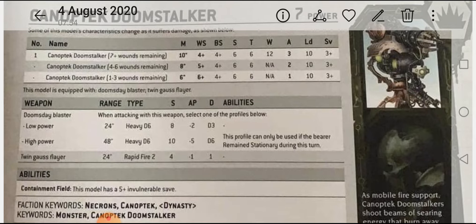Its big heavy weapon is hitting on fours. The weapon itself is called the Doomsday Blaster, and when attacking you select one of two profiles. The low power version is 24-inch range, Heavy D6 shots, strength 8, AP minus 2, D3 damage — that's powerful enough on its own. But the high power version is 48-inch range, Heavy D6, strength 10, AP minus 5, D6 damage, though this profile can only be used if the bearer remains stationary during that turn.